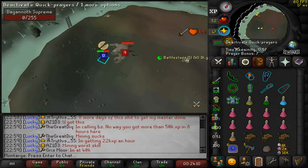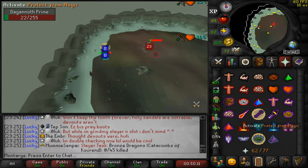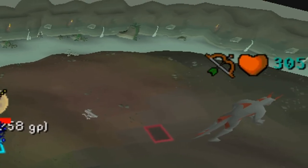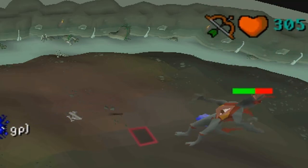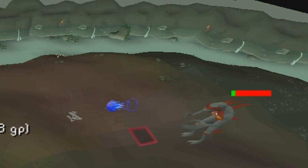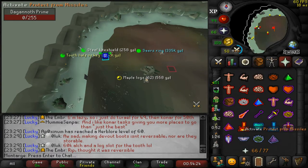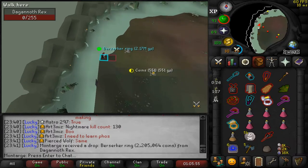Dragon axe — very nice. Seer's ring — okay, okay, not bad. Seer's ring! Holy crap, do you see those numbers? And a dragon axe as well. Another seer's ring?! What?! Very nice — Berserker ring! Seer's ring — what?! Seer's ring!